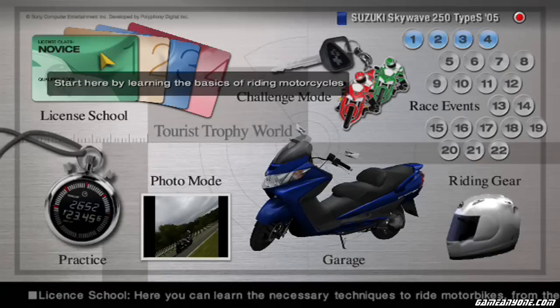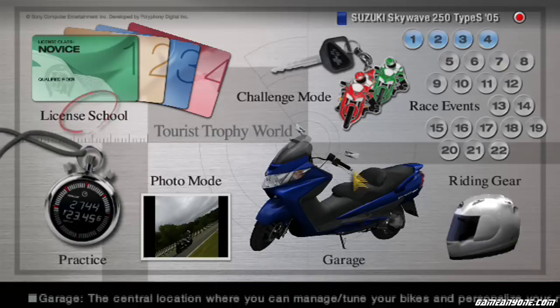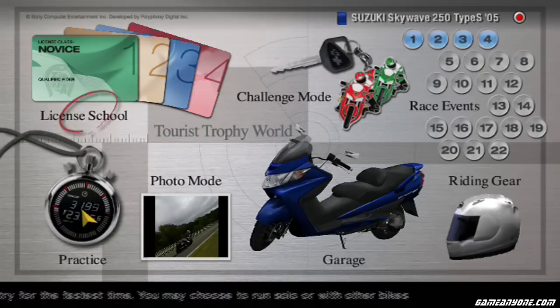Welcome to the world of Tourist Trophy. Let's learn the basics of riding motorcycles — aka let's get a license. That's what I'm doing in this segment. We have our TT mode menu. Got practice mode, where you just hot lap as long as you want on the track. Photo mode for taking pictures. And your garage.